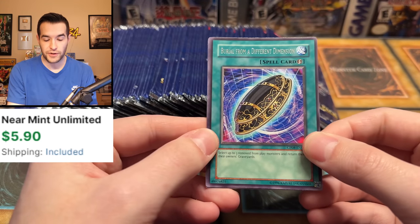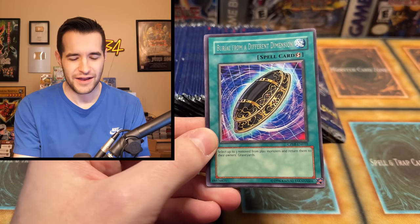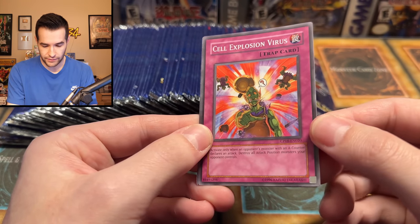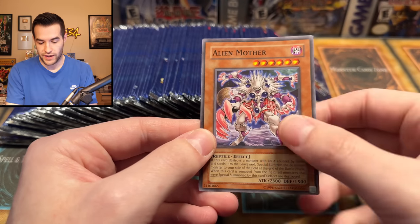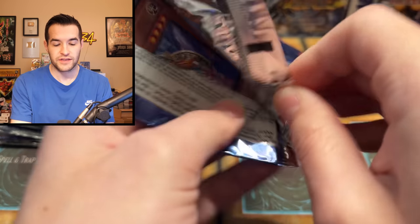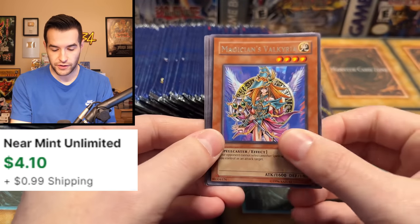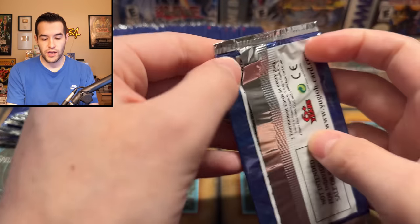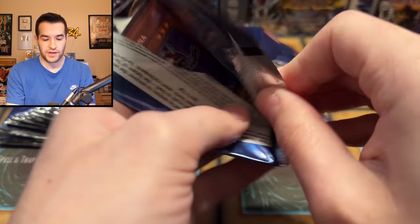We have Burial from a Different Dimension — I keep wanting to call it Built, I don't know why. We have a Cell Explosion Virus and an Alien Mother. We have pulled those before. Still looking for a Royal Oppression because those are some of the big money cards in the commons here. Magician's Valkyria, we've pulled that a few times. Looking to pull the last couple commons and rares that we need for the full set.